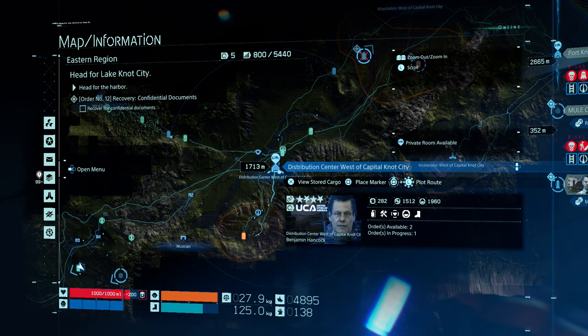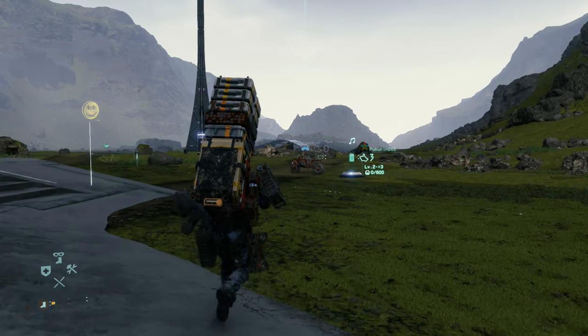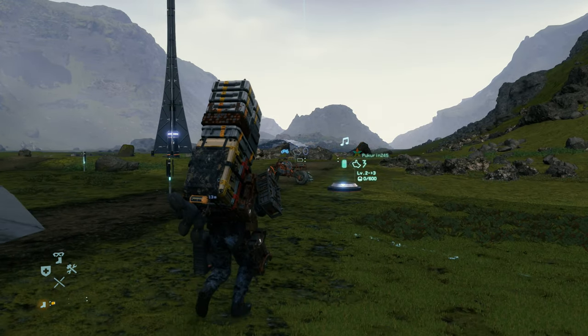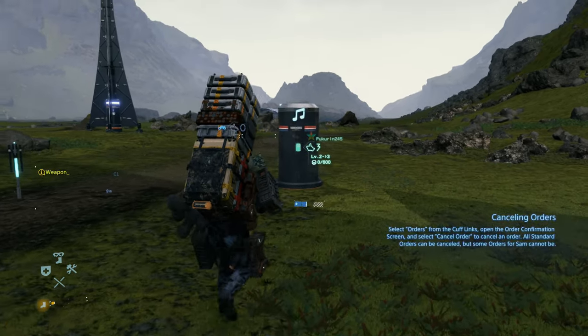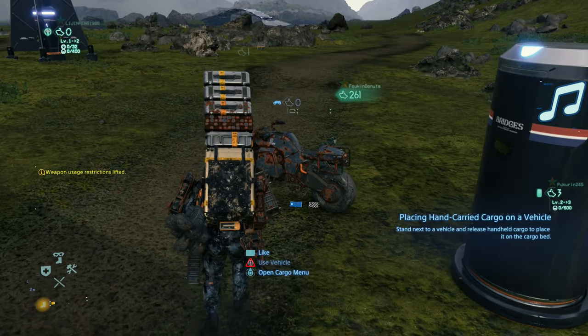If you come outside of the distribution center west of Capital Knot City, you'll see a bike sitting out front. If you try to ride it, it should give you a message about needing to charge the battery. To do this, you need to complete one of the main orders that this distribution center west of Capital Knot City gives you.